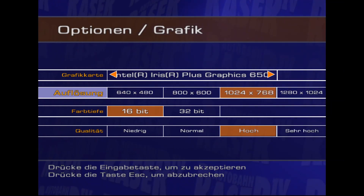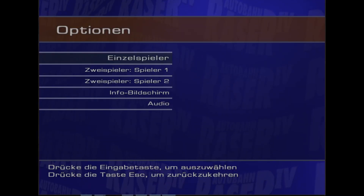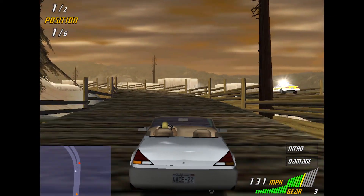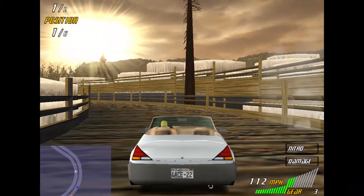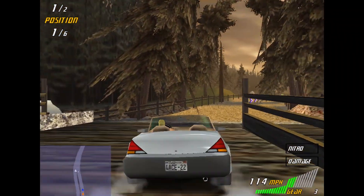Did you also know that both PC versions of Autobahn Racer 4 and London Racer 2 have a black screen where the PS2 auto-save screen should be? I believe they could have removed this in the game's strings, so it's weird that they didn't do so. With how nice the US Racer build is on PC, it feels like DoubleX got lazier with future games, or maybe they thought they could save time and money by porting the game almost like-for-like, removing PS2-specific things like adaptive PCM audio and the auto-save screens.